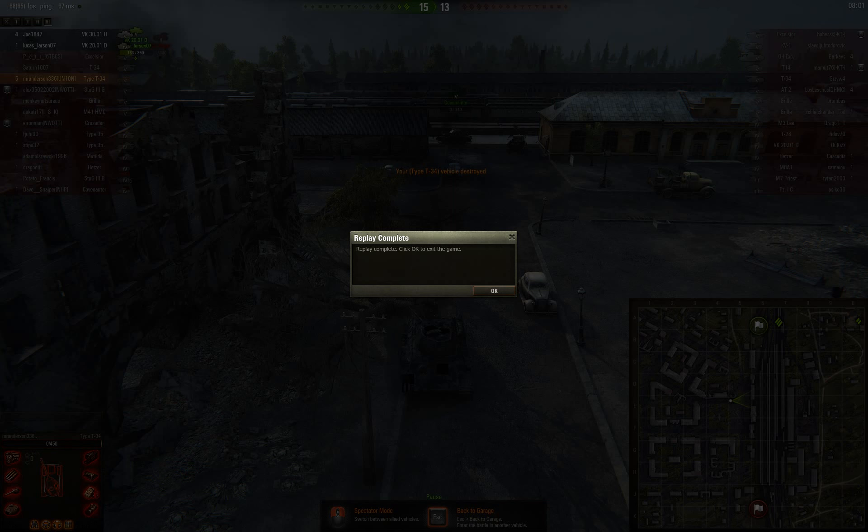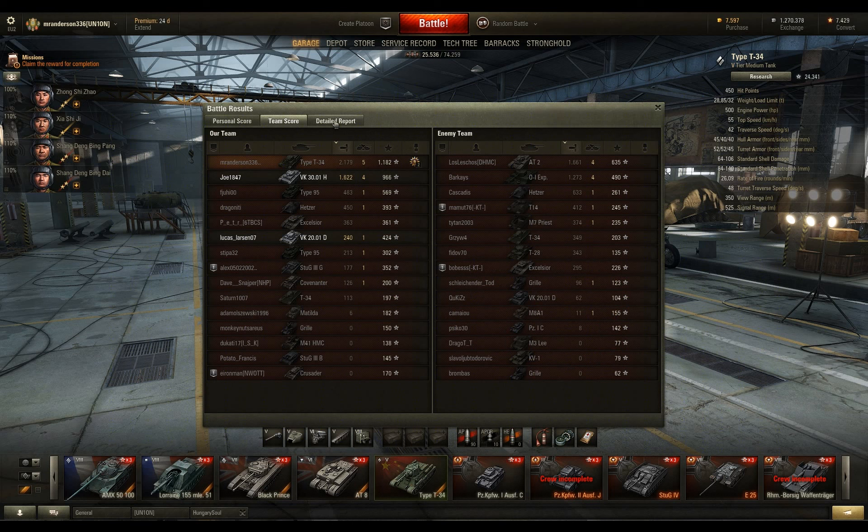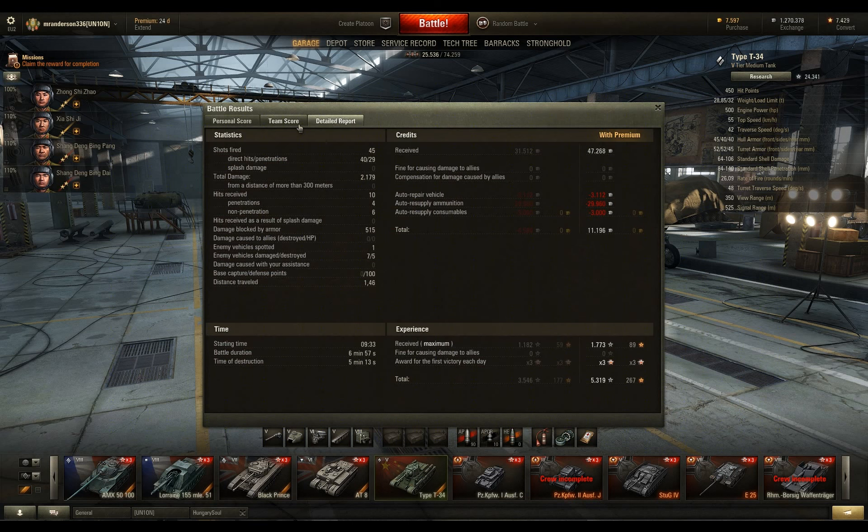Let's take a look at the post-game stats. The tank ace medals: Warrior, Duelist, and Fire for Effect — I think it's Defender together with Top Gun. 47,268 credits, 5,319 experience, 2,179 damage, 5 kills, 1,181 base experience. 45 shots fired, 29 hits — well, 40 hits, 29 penetrations. We even managed to block some damage with our armor and got 100 base defense points. Even firing 10 premium shots at 2,800 credits per shot, we still earned 11,196 credits net. This was at times 3 and we earned a total of 5,319 experience on this tank, which was awesome.